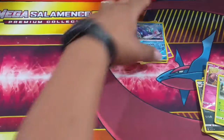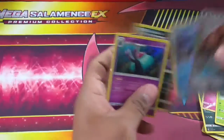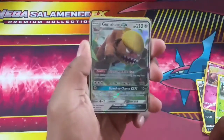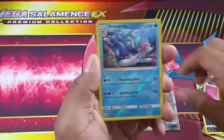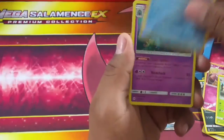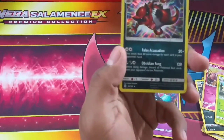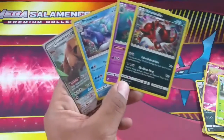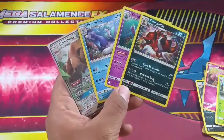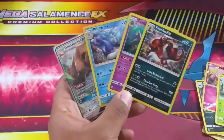Just to summarize what we got: there's the Gumshoos GX card, we got a Primarina reverse holo rare, a Toxapex holo, and a Croconaw holo rare. Out of eight booster packs we were able to pull four pulls - so for every two packs we were opening, we were getting a pull. Not bad at all!